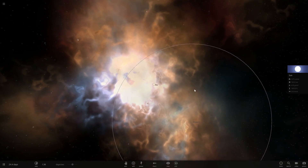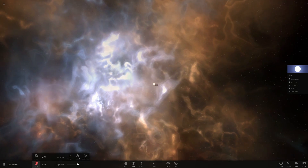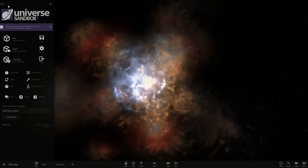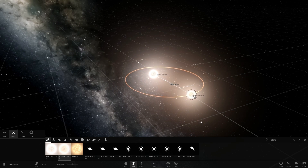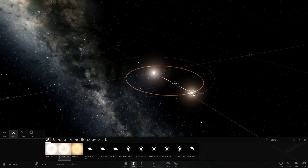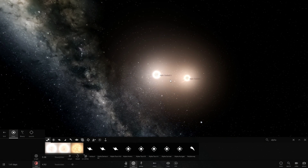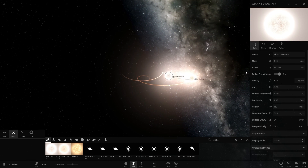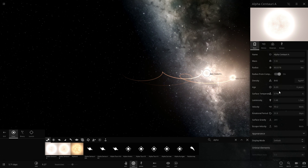For example, the closest binary to us is Alpha Centauri. The chance of those two stars colliding together is extremely, extremely low. In reality, Alpha Centauri A and B are really far away from each other, so the chance of them colliding is extremely low. But if they were closer together, there would be a much higher chance for them to collide, and if they did we would very likely see the closest red luminous nova to us — basically something like 4.2 light years away.